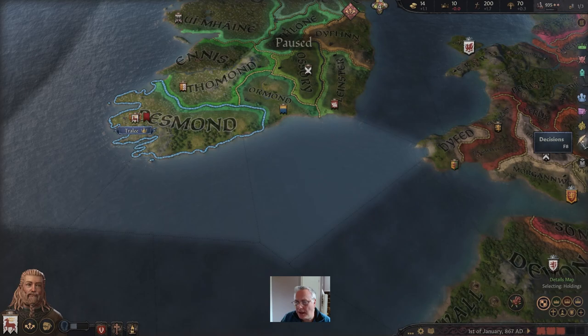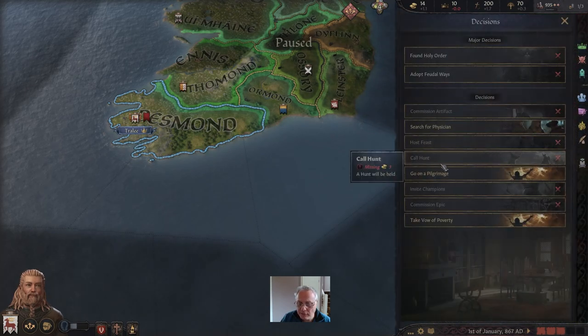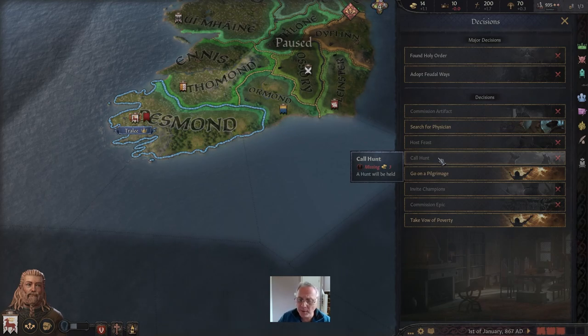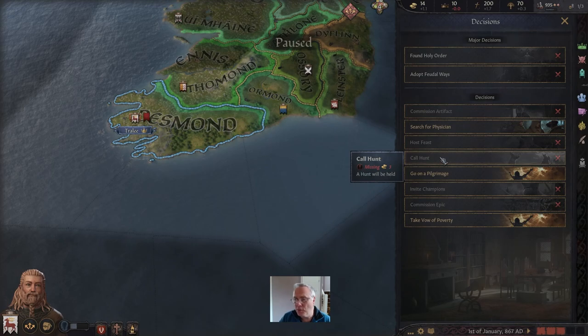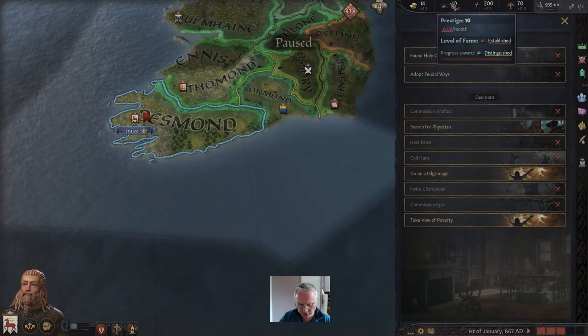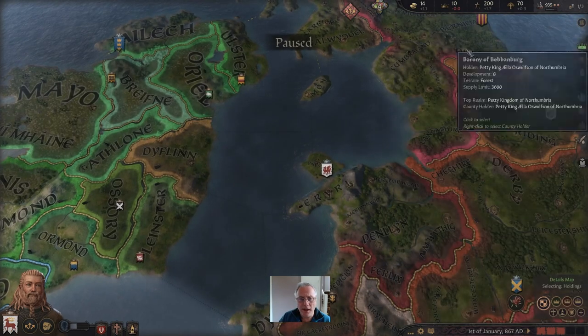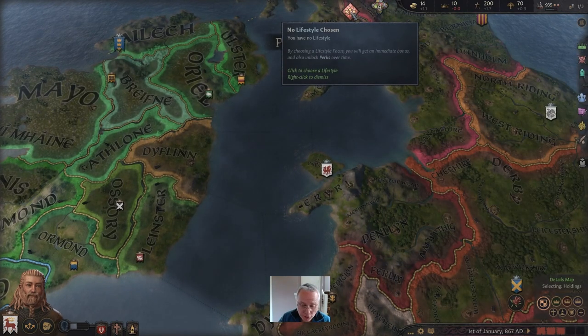Let's have a quick look at decisions. I really want to call a hunt — it would be a great idea — but I'm short of money. I'm going to have to let the game play for a little while until I've got enough money to call a hunt. That will be a way of producing some more prestige, and you saw how prestige is really important in building a powerful military when you're a tribal leader.